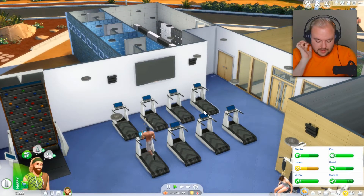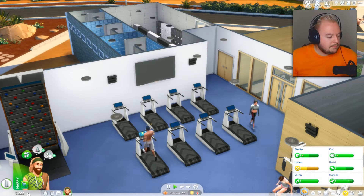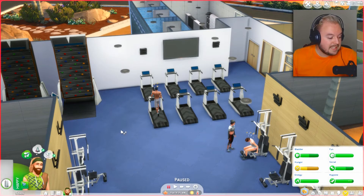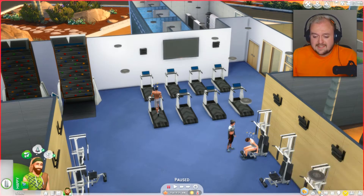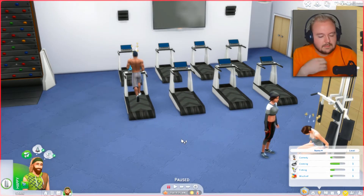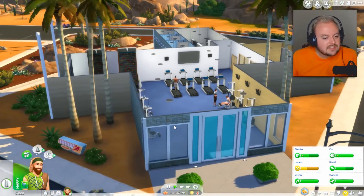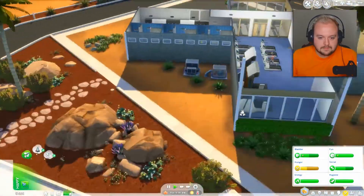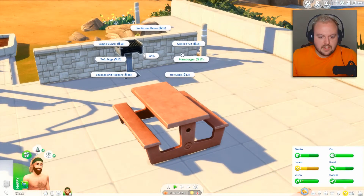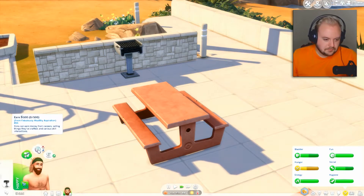Our first priority is we need to get a home. We do have enough money to buy the building permit, but we also need level five in handiness and level three in logic. So we actually have a bunch of other stuff to do in order to build a home. As we can tell, our skills are nothing of what we need. I need to find a grill because he is actually getting hungry. I'm going to grill up some hot dogs. He wants to earn $100 — that's actually a good idea.